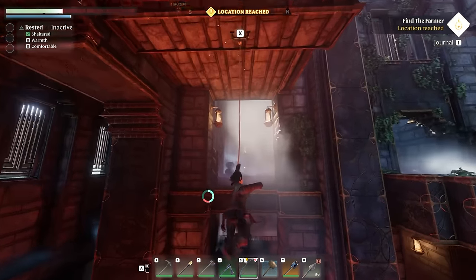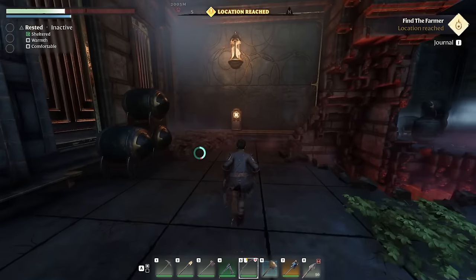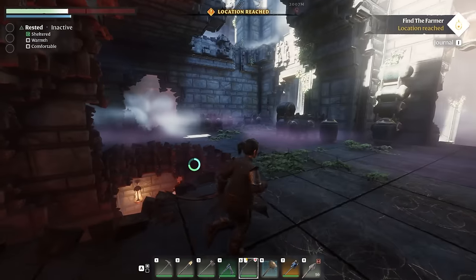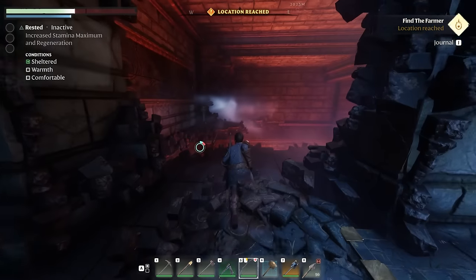Jump, interact, jump, interact — and voila, there you go. Let us know in the comments if you manage to pull it off first try. This brings us to the next location where we want to search for some more treasure.